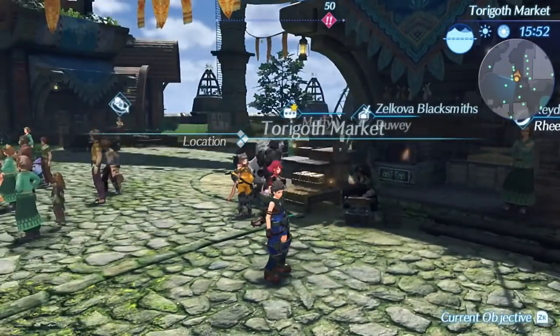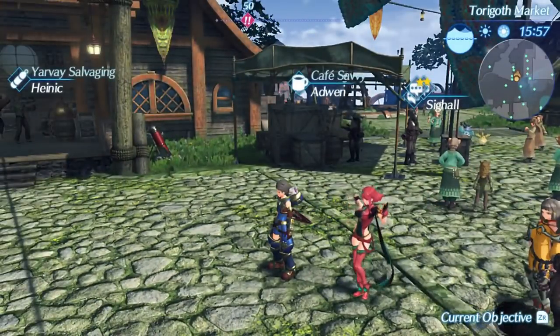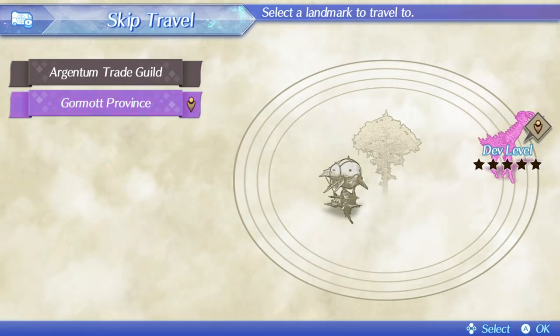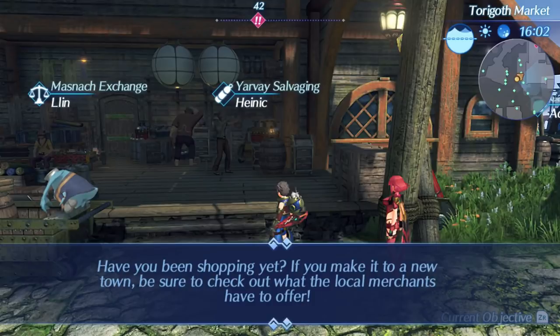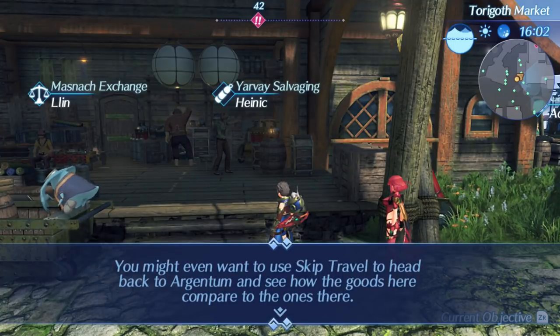You can earn dev points by completing quests and resolving residents' difficulties. It's also possible to earn a few dev points just by talking to people you meet. You can view a town's dev level at any time by going to the main menu or skip travel. That explains why earlier we got dev up in the Argentum Trade Guild - it's at dev level 2. This one's at dev level 0 so I should talk to everyone before buying anything.